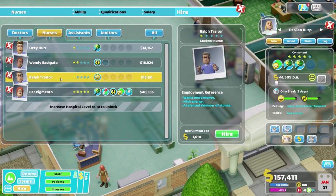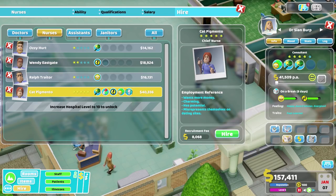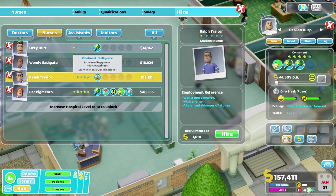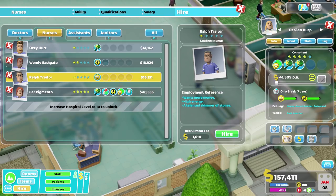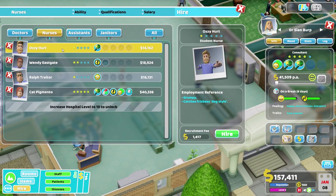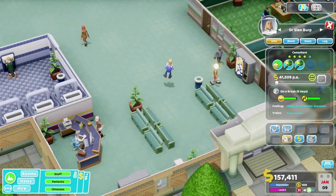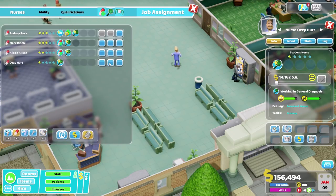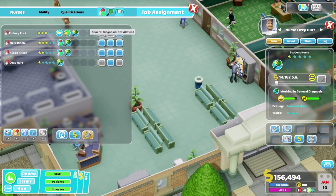Want more money, high energy. Want more money - why does everyone want more money? They want to be able to buy things, I suppose. Increased happiness, stamina training, diagnosis skill, grumpy. Crashes Frisbee dog style - I'm actually going to take you for that alone, that is amazing. I approve. You can work in general Diag only. That is truly marvellous.